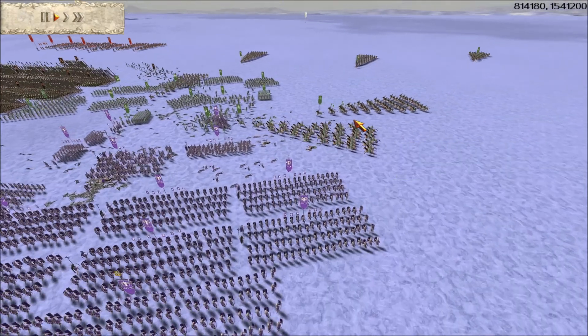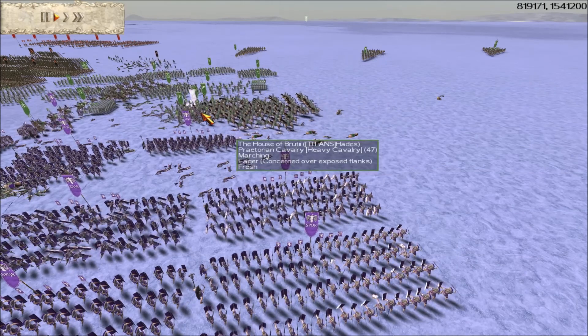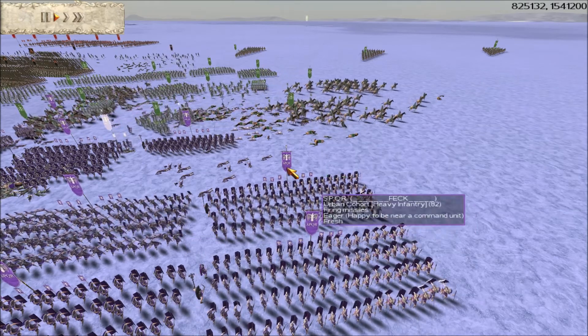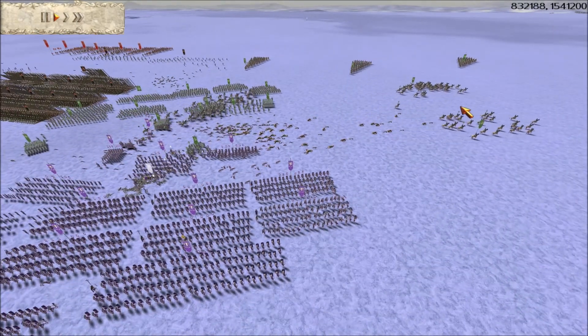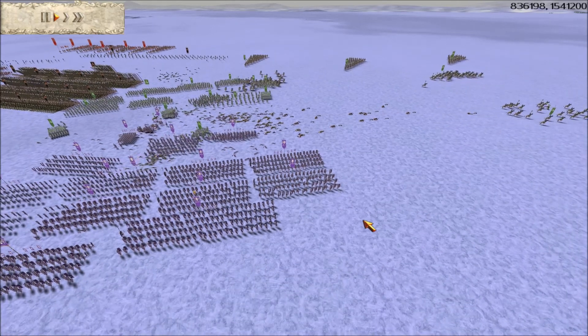Here you can see Hades using his unusual cavalry tactics to great effect, sending in two cavalry units that have routed one of Crimson Overlord's units. But if you notice Crimson also sent a lot of pilums in their direction and I think he lost a lot of cavalry in that charge. It's an unusual way to use cavalry and from what I can see it's quite effective.